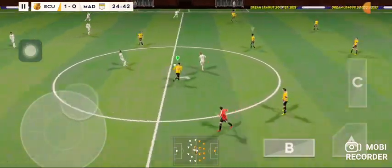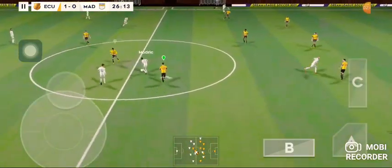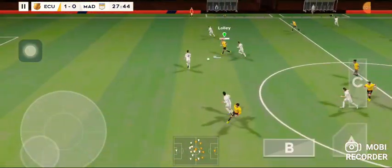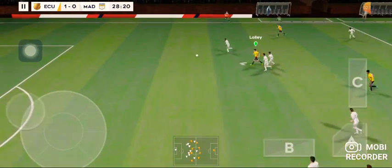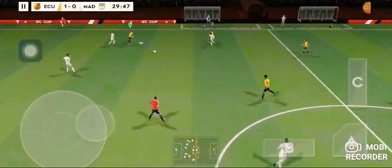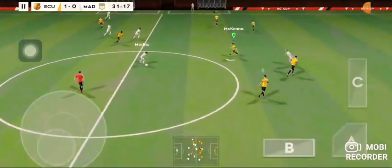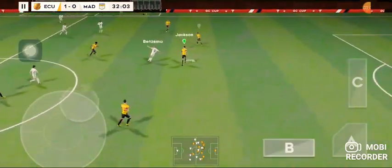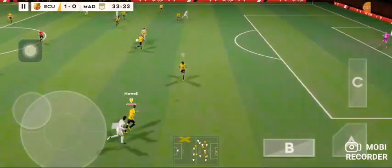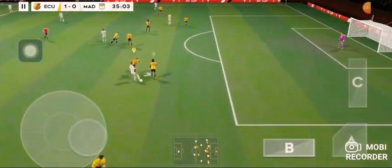That was really well taken — here's how they did it. That goal has changed the shape of the game. Let's see what happens now — good ball, perfectly executed. Here's Junior. Benzema. And he's given possession away in a dangerous place.